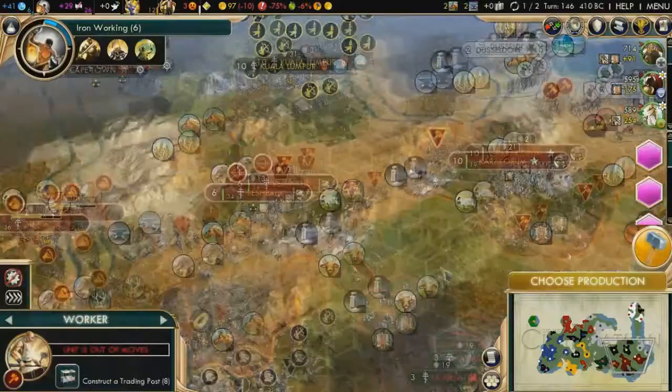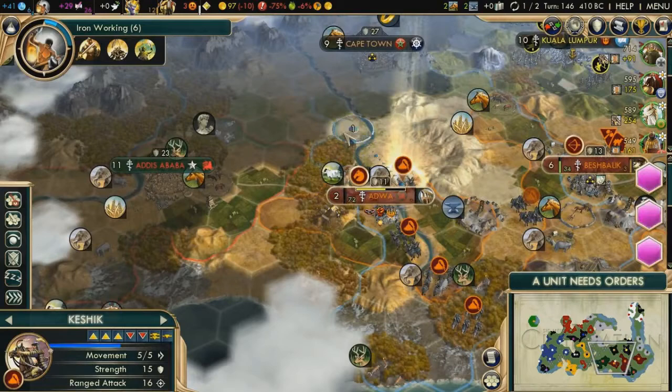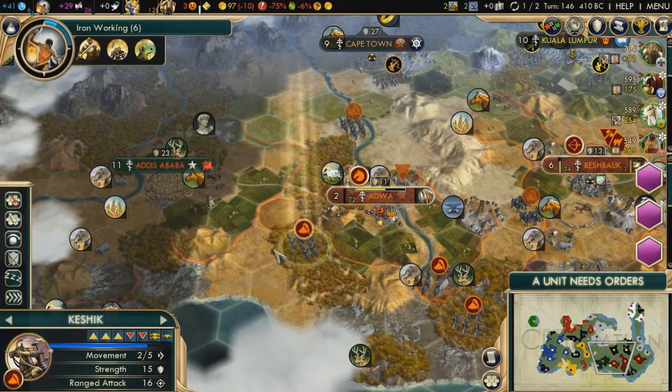Do everything you can to get horses. If you need to grab horses from a city state with a citadel, just do it. You play the Mongols and you go for Honor once you're finished with Liberty, so you will get great generals and great khans over and over — use them.